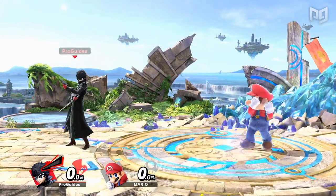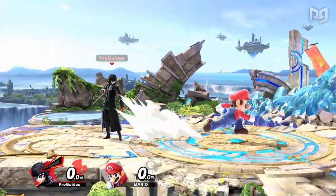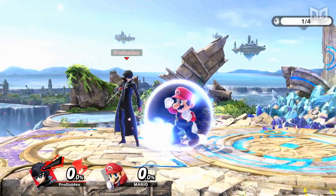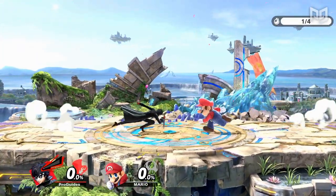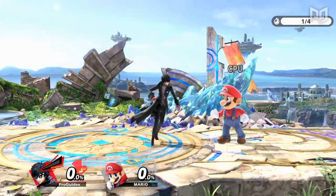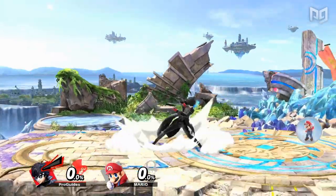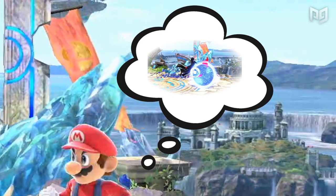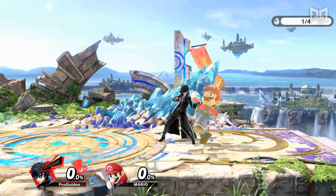There are specific conditions to look for that increase the likelihood of them holding their shield. The first is the run shield approach. Since running can be cancelled by shielding, this is a common way to approach and occupy space. Pay attention to your opponent's patterns in neutral, and you can start finding grabs as your opponent runs in and shields. Another great way to catch your opponent shielding is by tomahawk grabbing, also known as an empty jump grab. This tactic threatens your opponent with the potential for an aerial when you jump towards them, tempting them to shield, which you can then quickly punish by fast falling and grabbing.